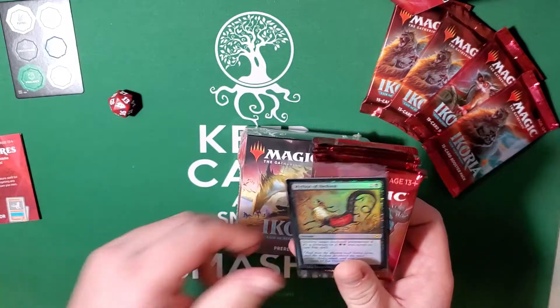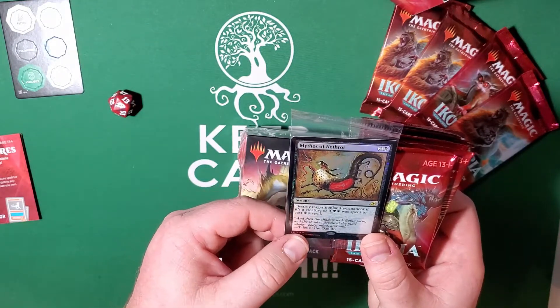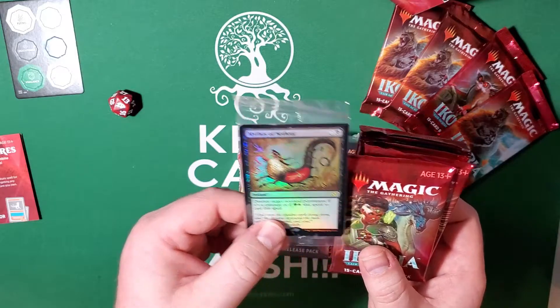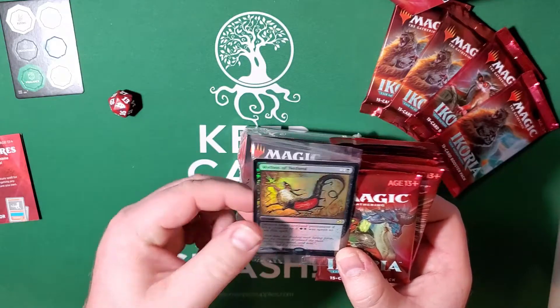And we have Mythos of Nethroy — that's a good card. Destroy target non-land permanent. If it's a creature card, or if you pay one forest and one plains with this spell, you can cast the spell with anything. Pretty cool.